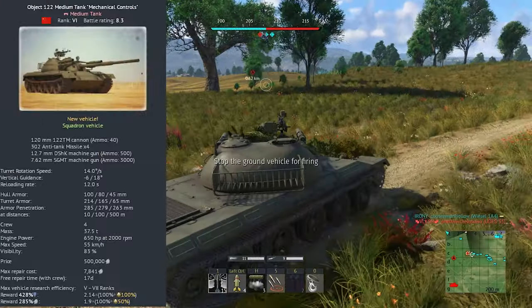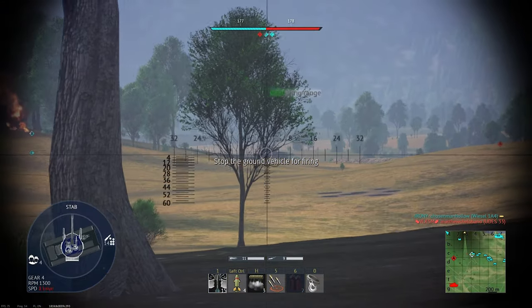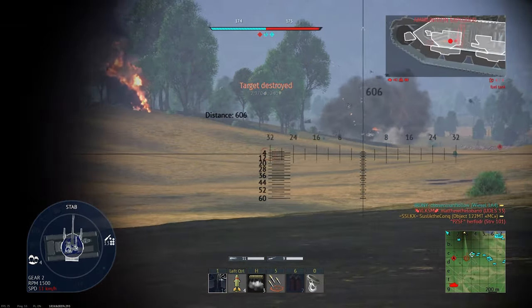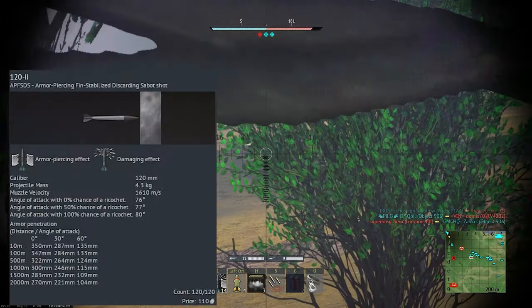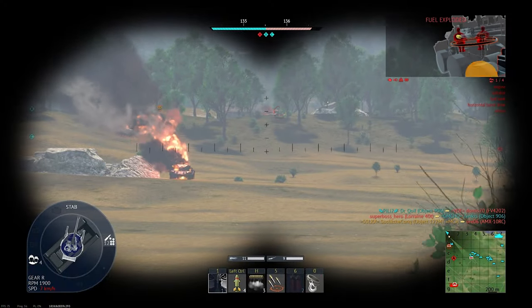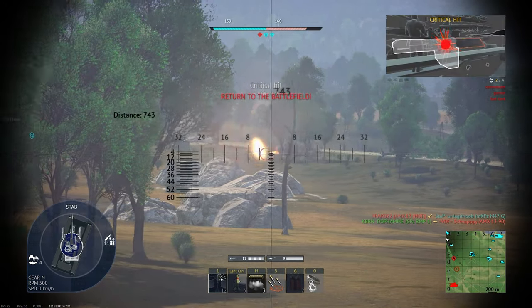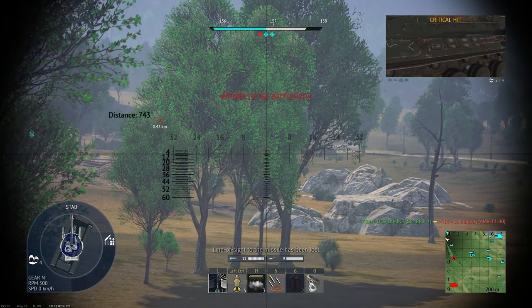Starting with the Object 122 MT, it's a Chinese MBT at BR 8.3 and it's a squadron vehicle. If you still don't have a squadron, you can join mine via Discord and start grinding for this. It costs 400,000 squadron research points, which equals about 60 days. It's basically an upgraded T62, and it's already worth researching.